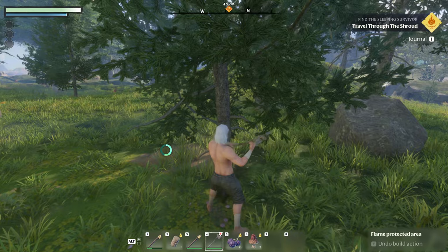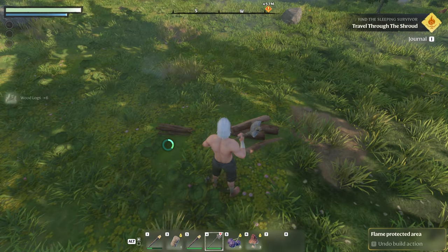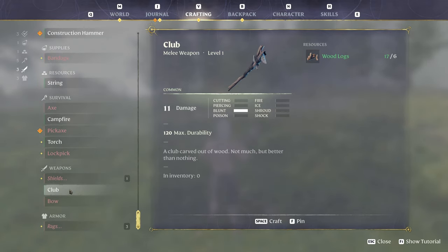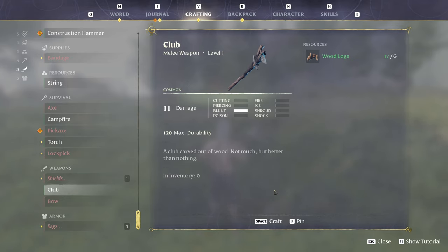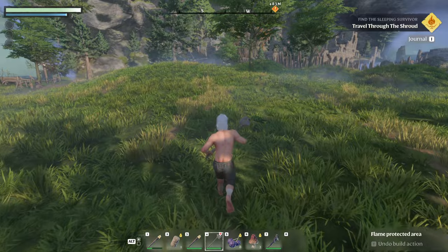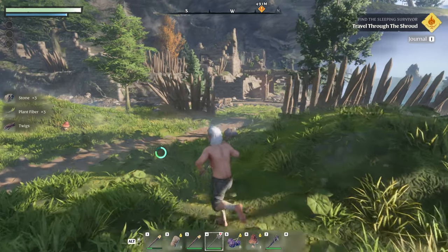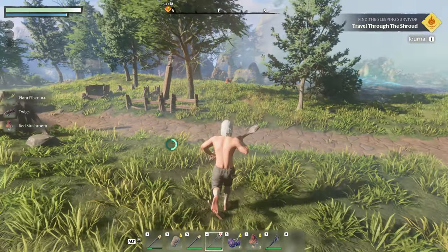I'm running that stamina down — I think we might need to eat soon. Oh, it just falls out of the tree. Here goes the tree, it's gone. And we got some logs — we got 12 and two twigs. Okay, let's go back to the crafting. We can make a club now, and we can also make a bow — we just got to get more of that plant fiber. Let's get a club. We need string for a shield — that's interesting. Collect plant fiber — that's what we're looking for. Some mushrooms. Plant fiber — I want to make a bow as well.